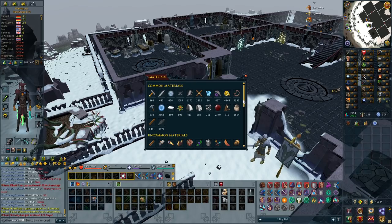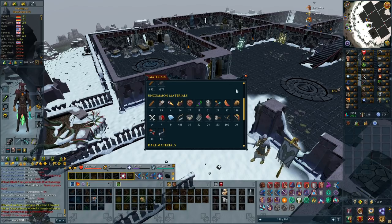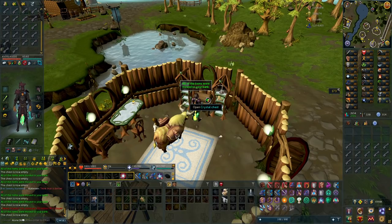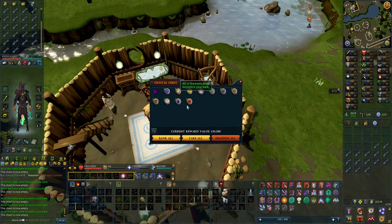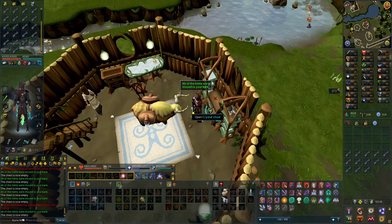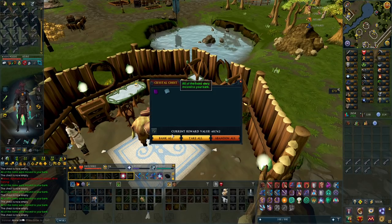I need 20 precious components and have nine now, so I need 11 more through jewelry. I came up with the idea to use the 100 crystal keys in my bank - get a dragonstone from each one, then mine gold and make dragonstone amulets for components. It used to be that you had to carry everything in your inventory, but nowadays you can just send it all to the bank, so you can bring a pack yak and do this with all the keys.